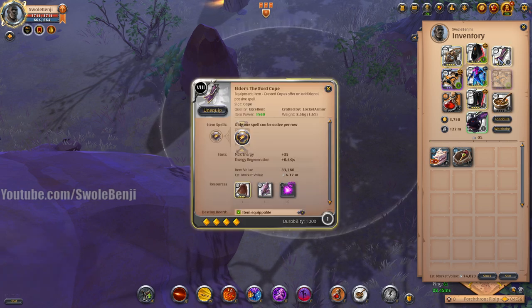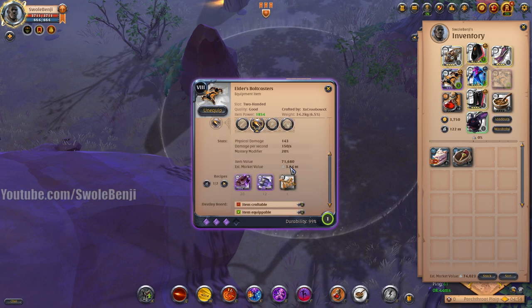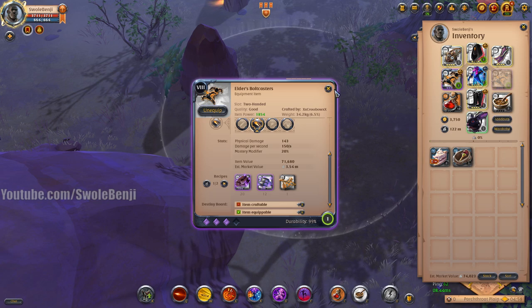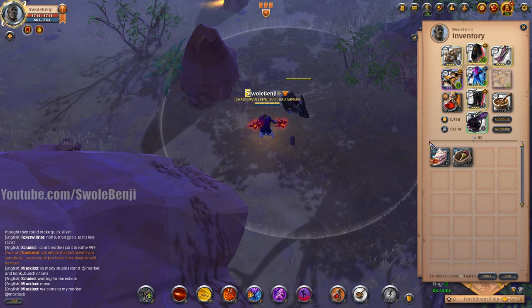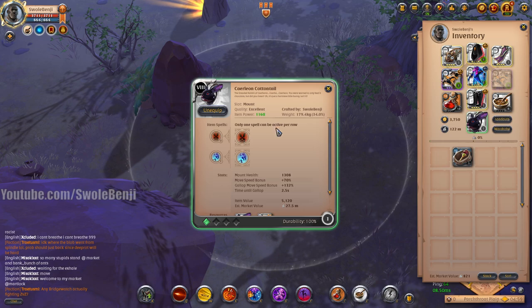I probably won't use the boots at all. I have an 8.4 Setford Cape and these are just 8.3 bolt casters — they're only worth 3.5 million, you can farm that in four hours. We're using beef stew and an anniversary cake so we can get that fame bonus, and I'm also using a Carolion Cottontail mount.